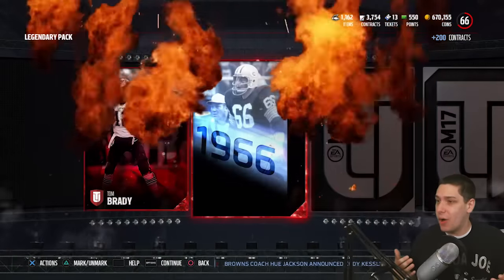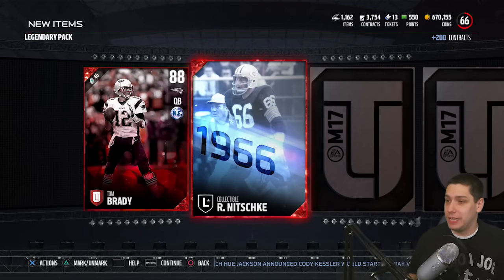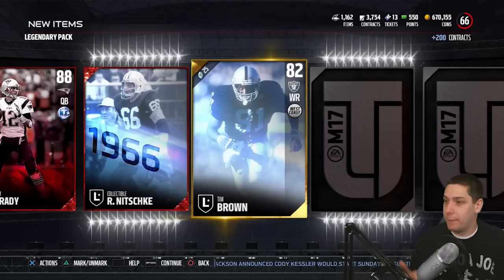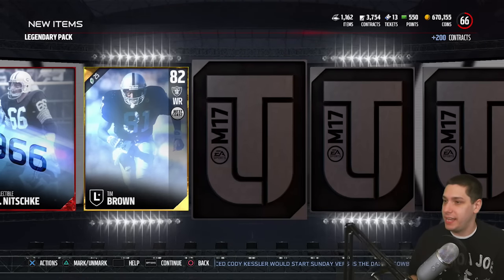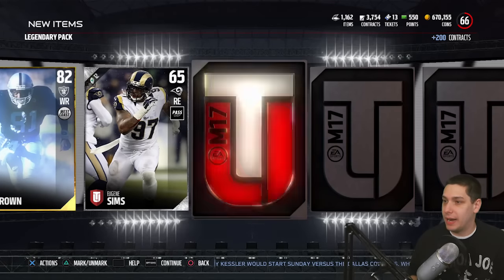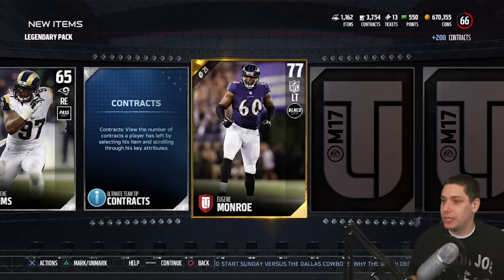We get another elite — it is a Ray Nitschke collectible. Starting off strong with two elite pulls. A Tim Brown collectible — so that is our legend guarantee, unfortunately not anything great there. We still got some opportunities though, some slots where we could pull elite players. We get Eugene Monroe. Even if I pull anything amazing here, I highly recommend against this — I just do it for videos because it's fun, and I have coins I'm probably never going to spend.